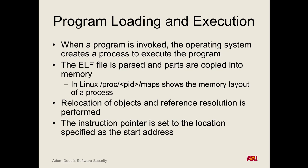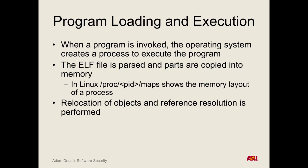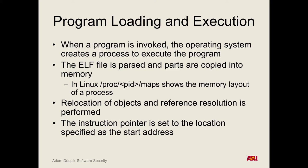The OS decides where to put the segments defined in the ELF header in memory. It may be fixed based on the file itself, or we may need to do some relocation. When we get into ASLR, we'll talk about how if the binary is compiled specially, it can relocate and change where the code segments are so they're not in a fixed place every time. Then the OS sets the instruction pointer to the entry point specified in the ELF header and starts executing from there.